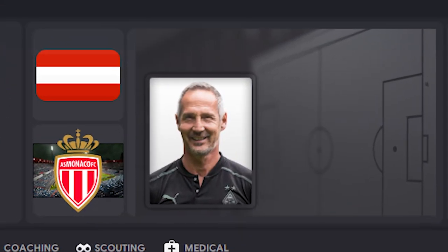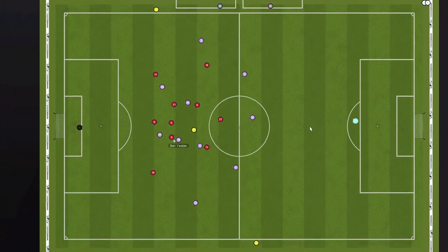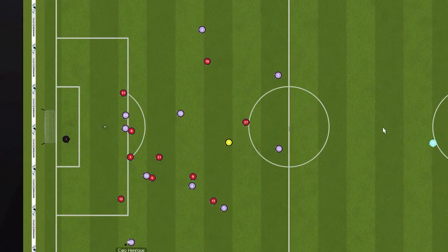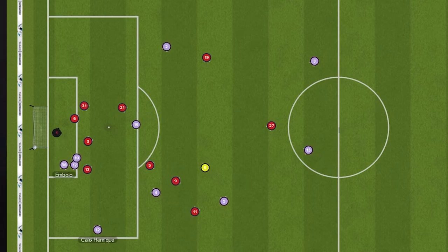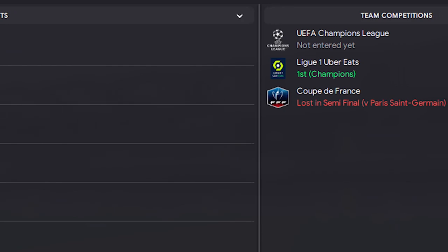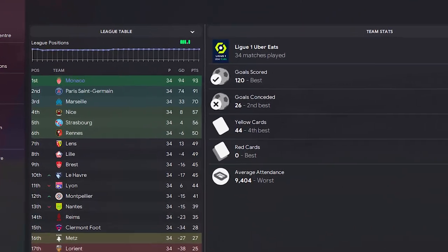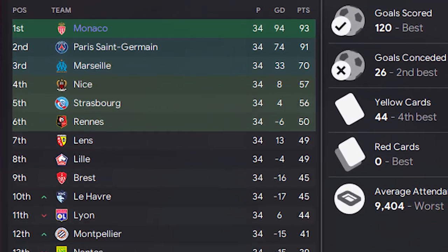In the world of football, there's a manager who has taken the game by storm. His name? Adi Hütter. He's brought us a breathtaking 3-4-2-1, featuring some of the most progressive fullbacks I have ever seen. With Monaco, we tore through the French League, dominating giants like Lyon, demolishing Lille, and even stunning PSG. And against all odds, we managed to win the French League title by two points.